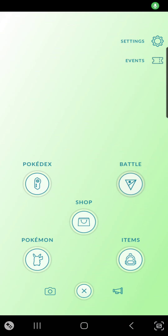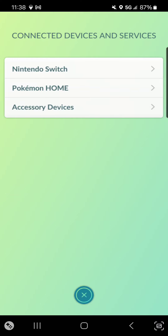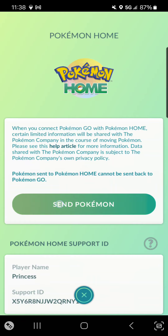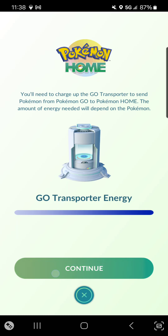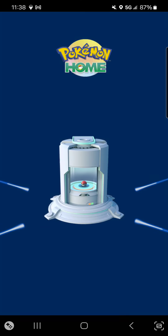Alright, so first we need to send a Pokemon to connected services and devices — Pokemon Home. Send Pokemon Home. Continue. Send anything. Next. Transport.